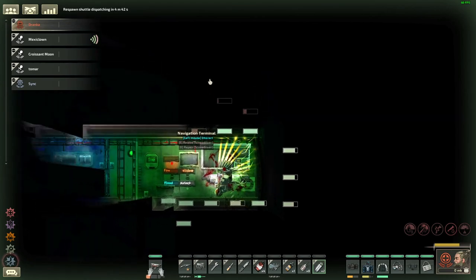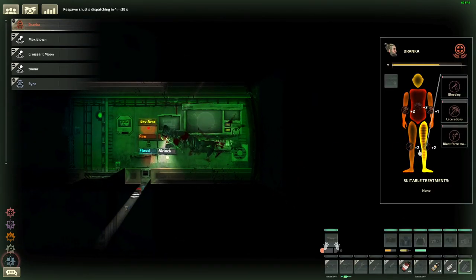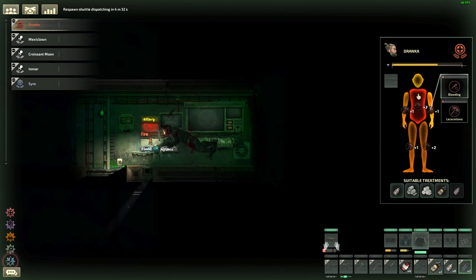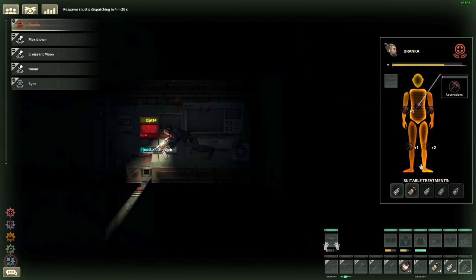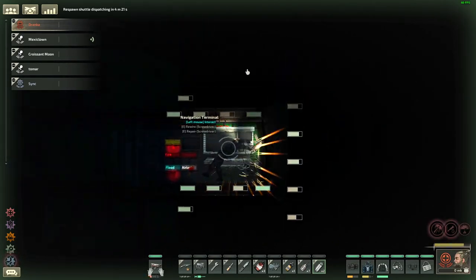An important note: the syringe gun used to be avoided since it didn't apply your medical skill to the item, but this is no longer the case, so the syringe gun is a really good way of treating people while on dangerous missions. Also keep in mind that all medical items have a medical skill requirement, and if you're below that skill requirement there's a chance the treatments won't be as effective and can even have extra negative side effects.